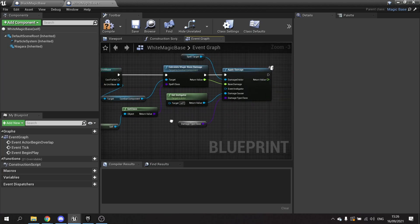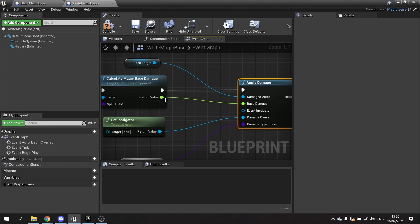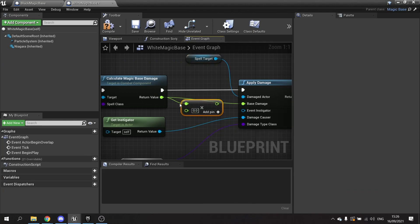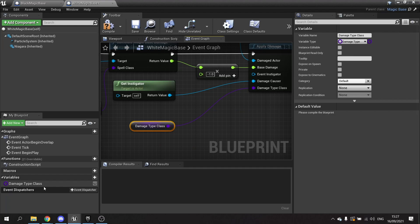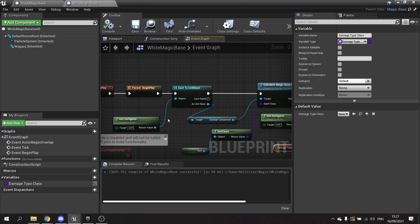The main difference with this is that it has to heal. So I'm going to take the applied damage value coming out of here and make it multiplied by minus one, which will make it add health rather than take it away. This damage shot class, because we've copied it over, needs to be made here too, so I'll right click, create variable, and it'll create it for us. Compile and save — that's it for the white magic base.